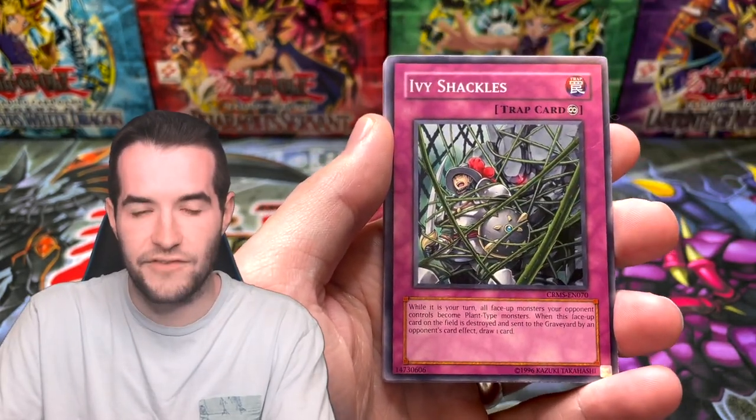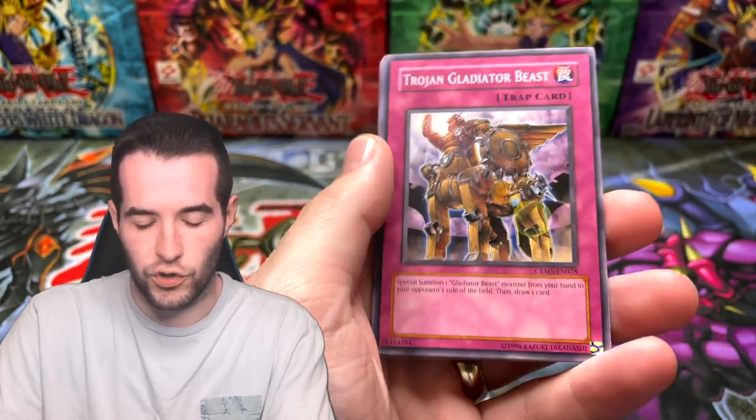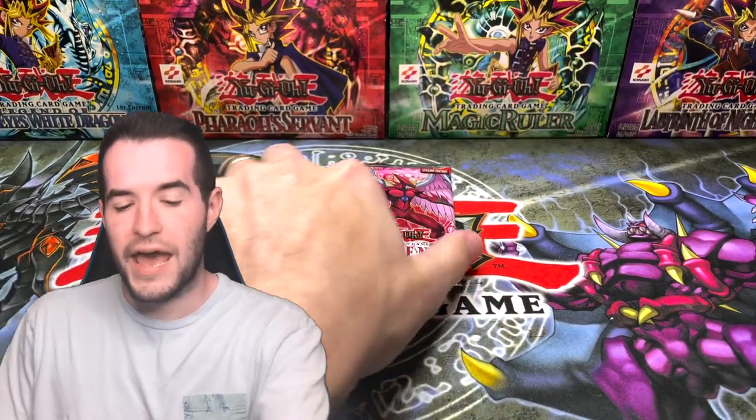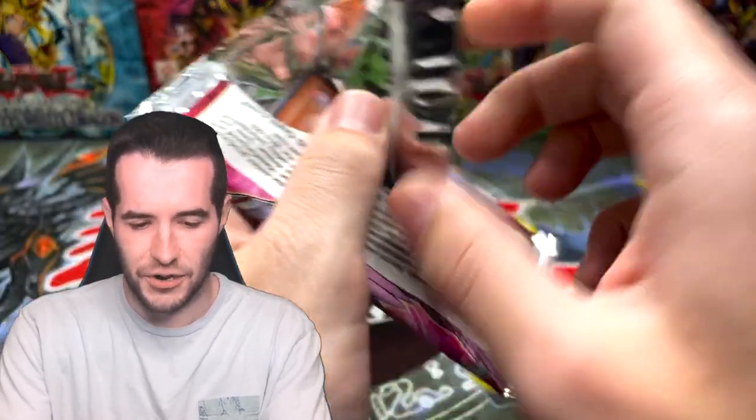Strike of Neos second to last chance at Air Neos - Legendary Ebon Steed, the Sixth Samurai Zanji, Advanced Ritual Art, Cocky Gorilla of Dark World. Eliminating the League and Diffusion Device. Not great. Last three packs - three more chances. We've done okay, pretty good, not fantastic, not a slam dunk to win. Solemn Authority, Tiki Soul, Stardust Phantom, Nordic Relic. Two more packs - Morphtronic Map, Blackwing Bora of the Spear, Flip-Flop Frog, Ivy Shackles, Synchro Change, and Trojan Gladiator Beast.